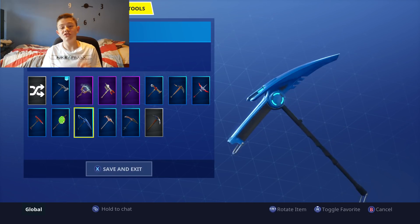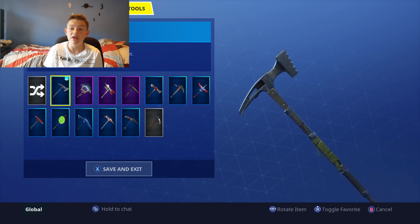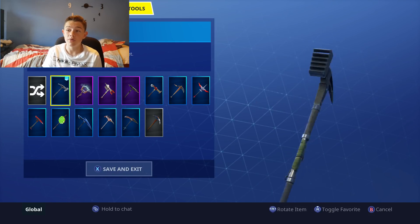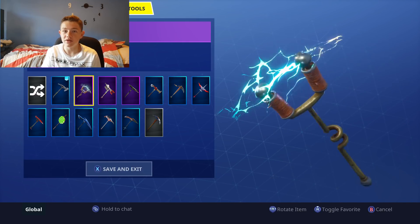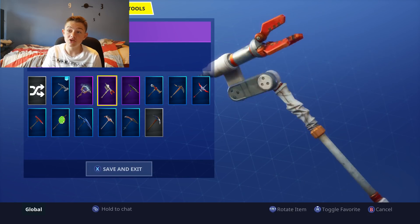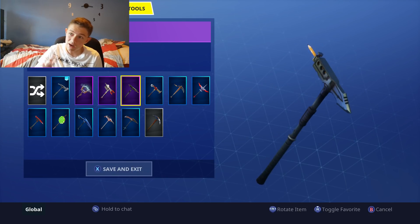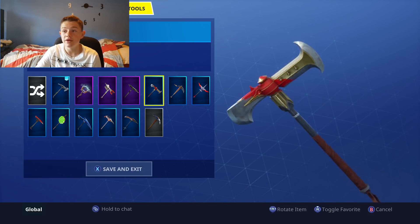We're going to try to keep the red theme going with the pickaxes — I've looked at a lot of pickaxes with red on them so this should be interesting. First we have the Twitch Prime axe, which is kind of like an axe but the colors don't really go. Then the AC/DC — you could use that, it's got a bit of red on it. The Evo looks disgusting. Adjusting Number Two looks pretty cool with it — a fresh black going with it.